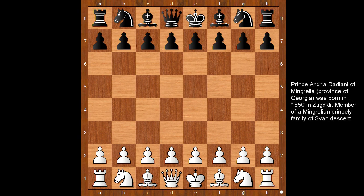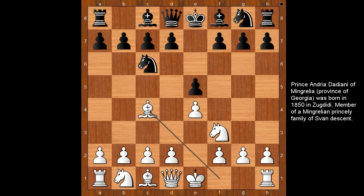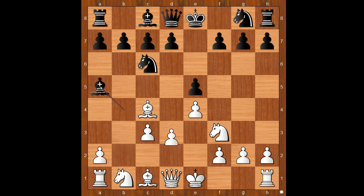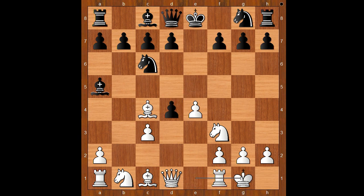Prince Dadyan had white pieces and he started with e4. Bolichov played e5, Nf3, Nc6, Bc4 — the Italian game. Bishop to c5 and now b4, the Evans Gambit. Bishop takes on b4, c3, Bishop to a5, d4, e takes on d4, and Prince Dadyan castled king's side.